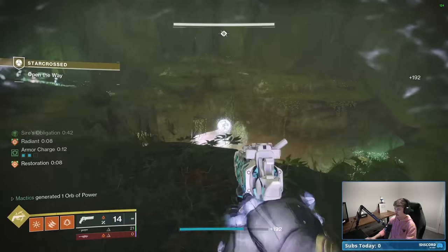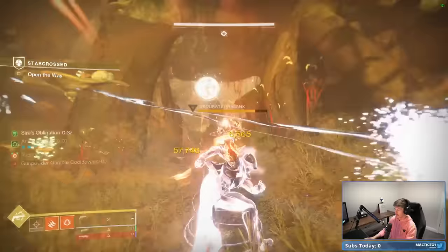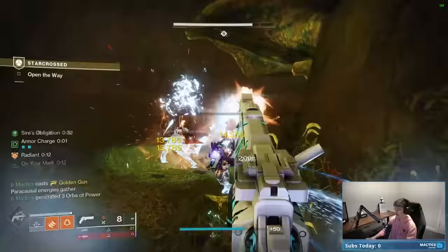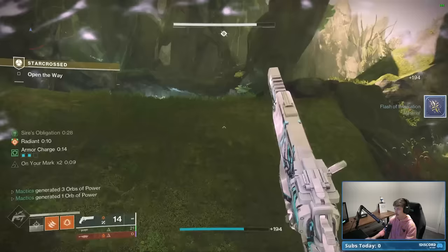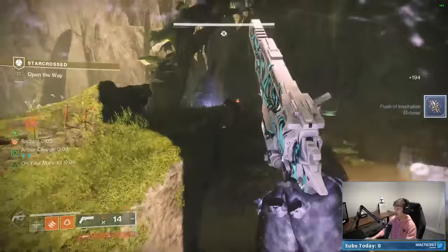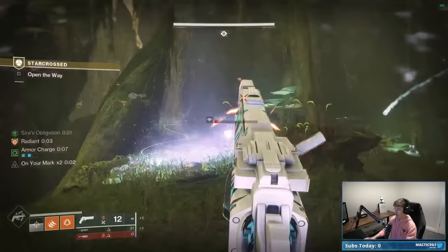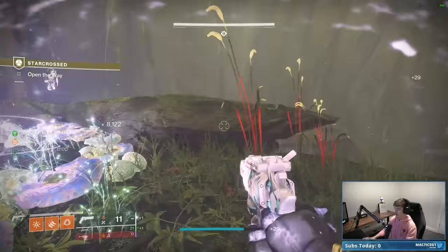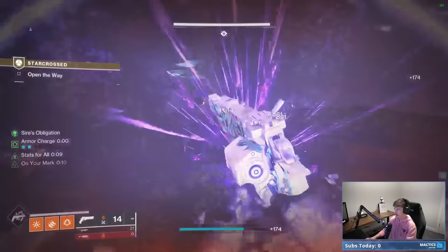Symbol number two is Dragon, and our Dragon Phalanx is right down here, so we'll hop down. Fortunately we have our Nighthawk available, so we shoot him in the face and he's gone instantly. Killing him spawns even more Vex and more Cyclopses, so keep an eye out. I see a Cyclops across the map — going to hit it with a Witherhoard to keep myself safe. Be respectful of Cyclopses.